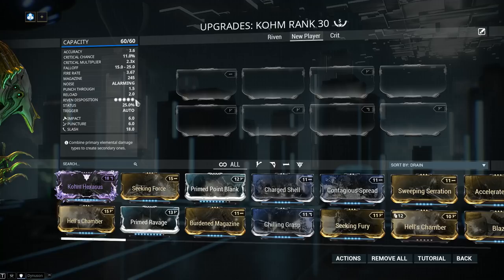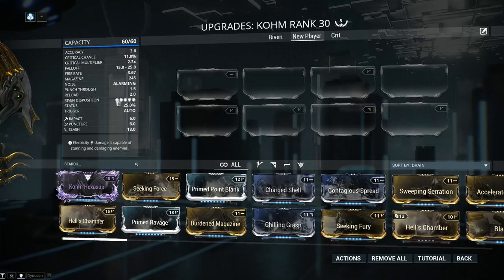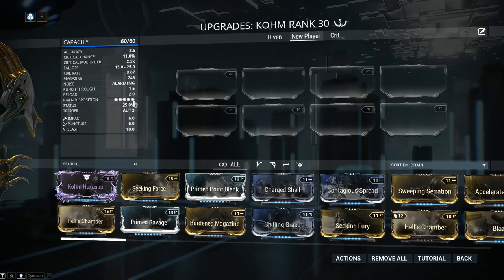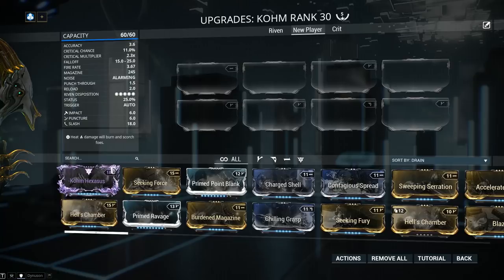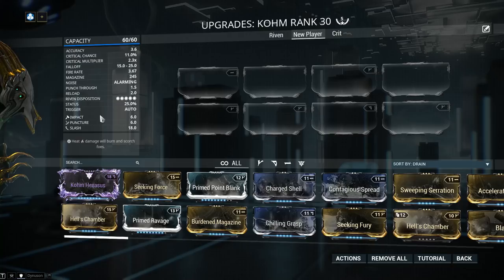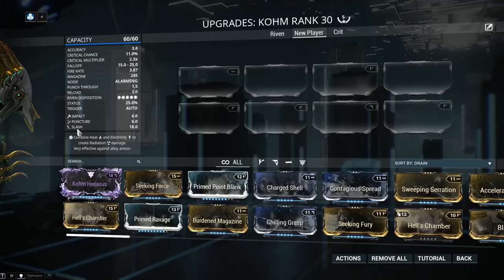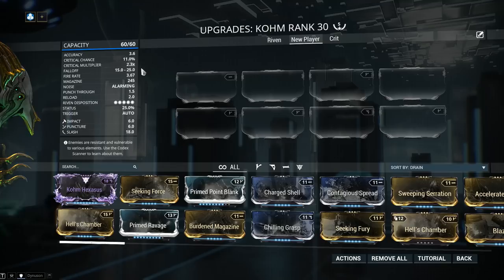Riven Disposition: these five little dots mean that the Riven Dispo is 5 out of 5. The more popular a weapon is, the lower this will be. The less popular, the higher. A high disposition means Riven mods will be extremely powerful. Status chance is 25% and this is kind of where the Comb shines. The default damage on the Comb — many players refer to this as IPS: Impact, Puncture, and Slash. The slash amount is the highest, which is definitely good. The damage numbers shown are representative of a single pellet, and at full spool up we're firing 12 pellets per shot consuming 4 ammo per shot.